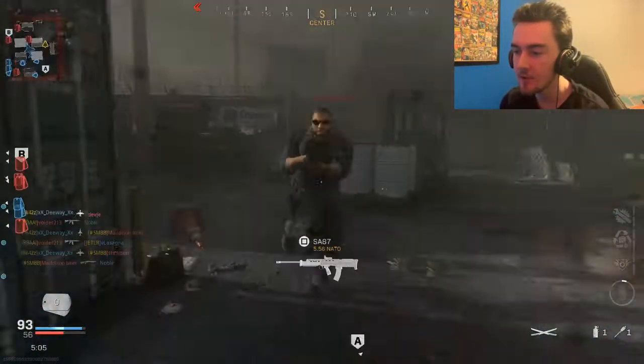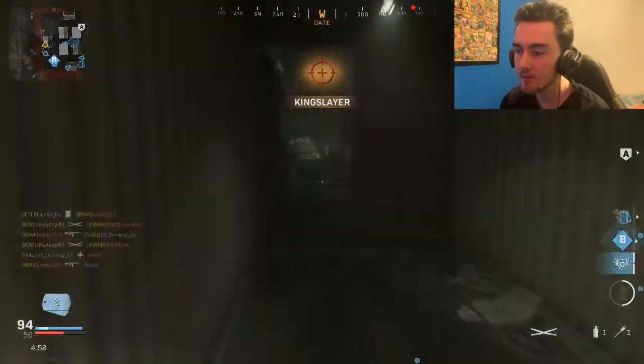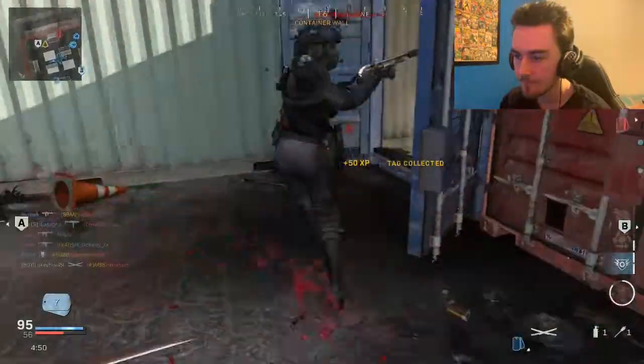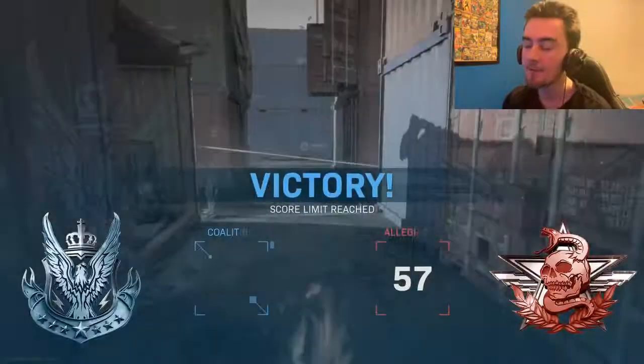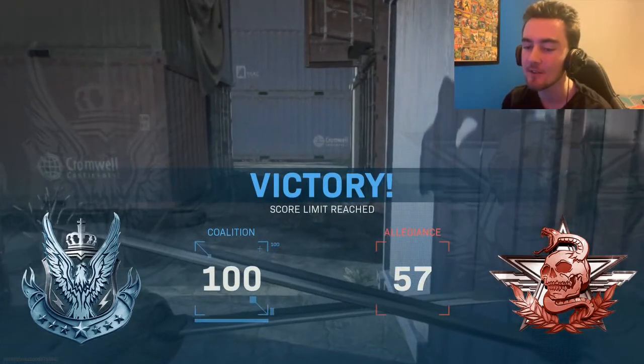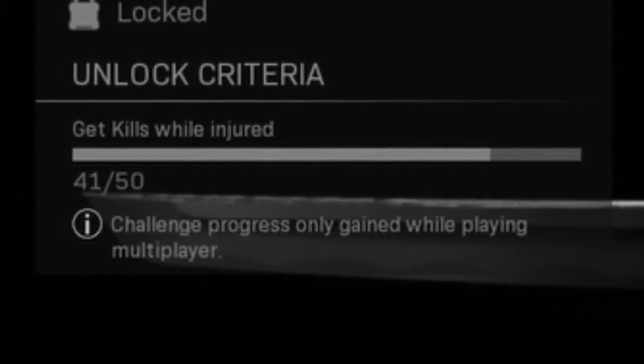I honestly thought this was going to be easy to get kills while injured on Shipment of all maps, but every time I get injured I end up dying before I can even get a kill. That was just a waste of time. It would have been so much easier going into Shoot House. I got 21 kills, and only one of them was a kill while injured. This may be more difficult than I thought.